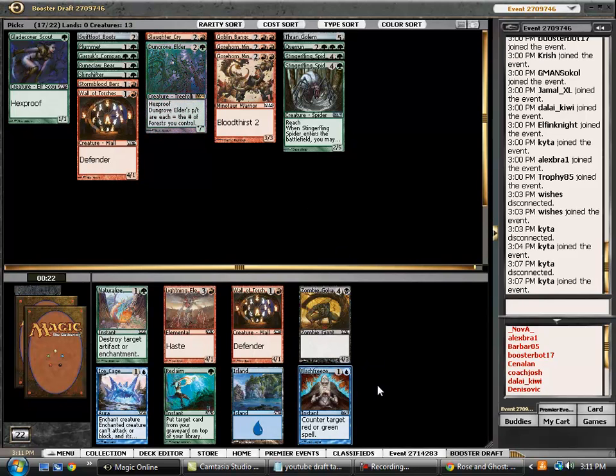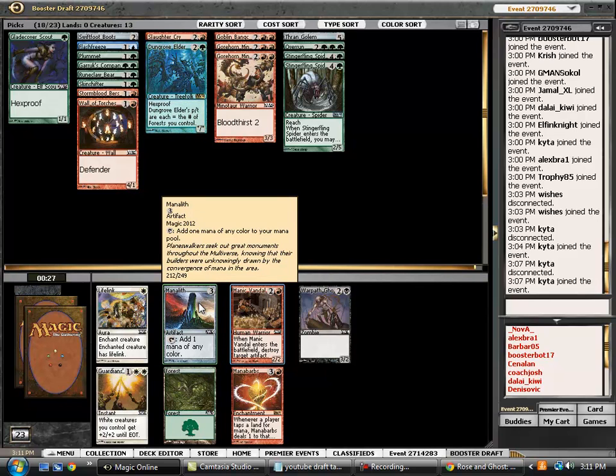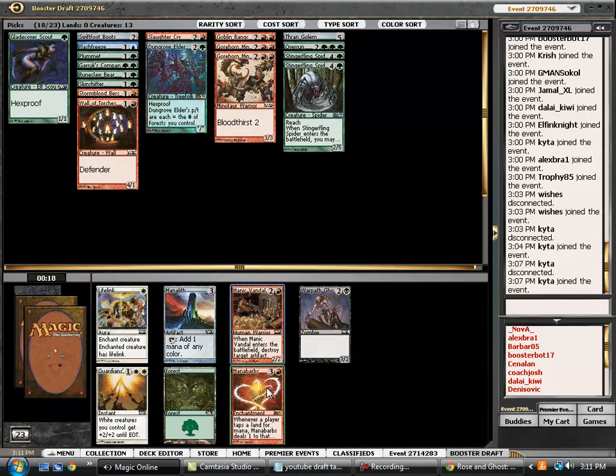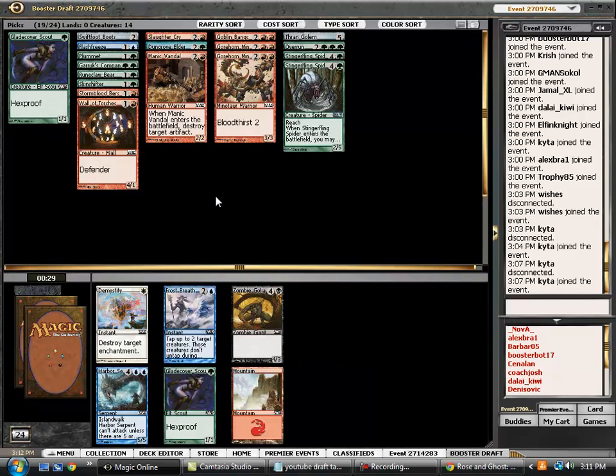We're probably just going to go ahead and cut a Flash Freeze as it pretty much beats our deck. Not terribly excited about Lightning Elemental, and the rest of these cards are just mediocre. Here we're happy to pick up a Vandal. We could grab a Manalith, which is worth mentioning, but I think we want to really juice our creature count up. Mana Barbs is a fine card, but since we're tapping so much mana to play our larger threats, this deserves to be in more like a Red-White shell. So Vandal is the card we want.